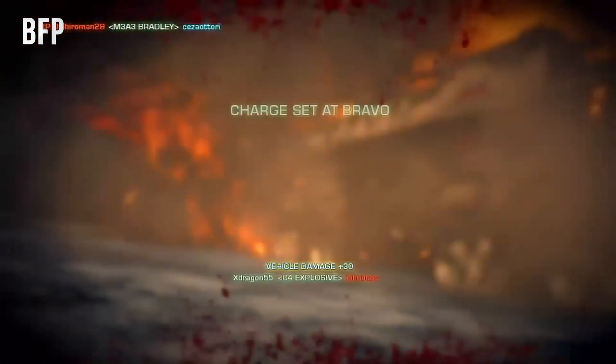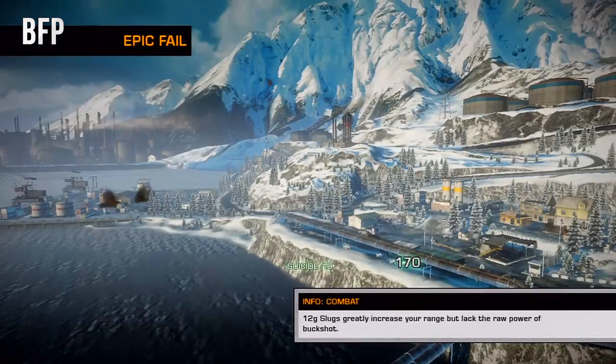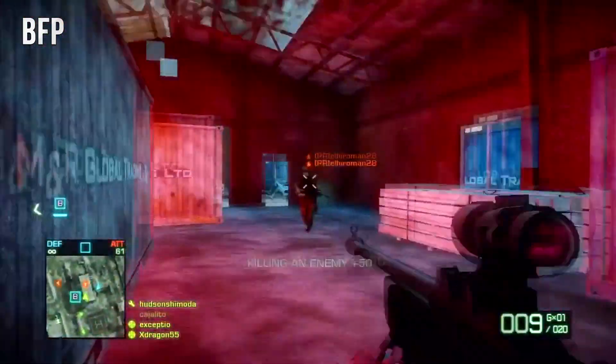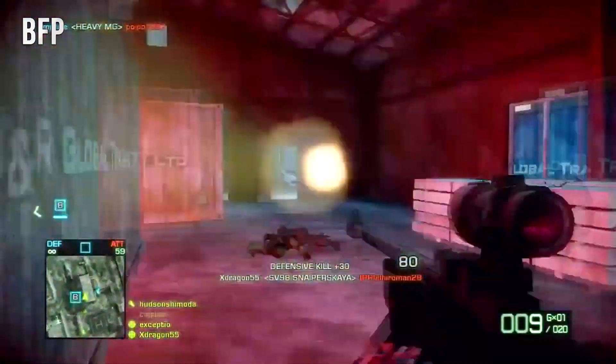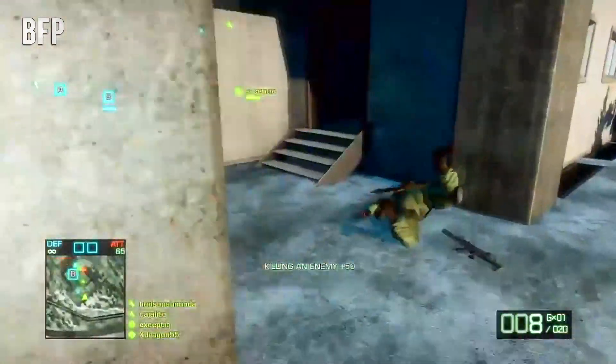All of the maps coming on October 29th are: Siege of Shanghai, Paracel Storm, Zavod 311, Longhang Dam, Flood Zone, Rogue Transmission, Heinen Resort, Dawnbreaker, Operation Locker, and Goldman Railway.